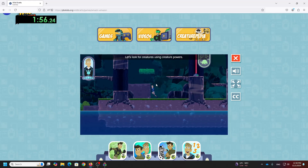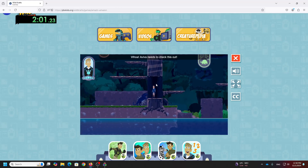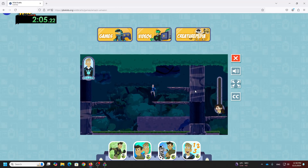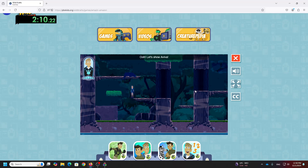Let's look for creatures using creature powers. We'll share what we find with Aviva. Whoa! Aviva needs to check this out! Great, I'll keep looking. Ooh, let's show Aviva! Great, I'll keep looking!